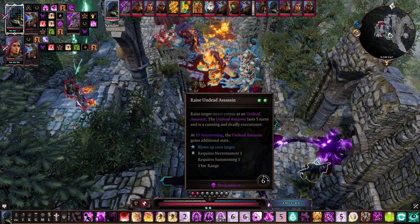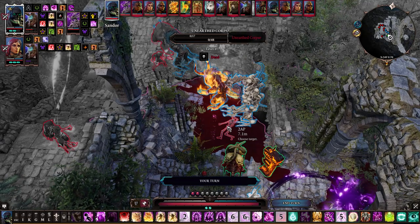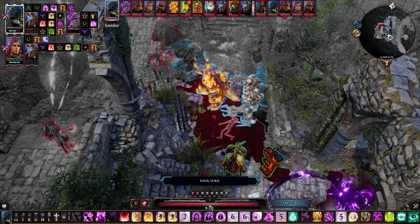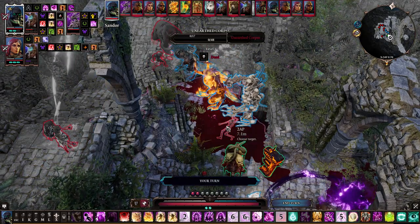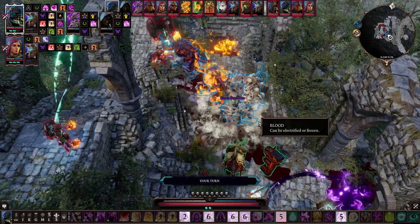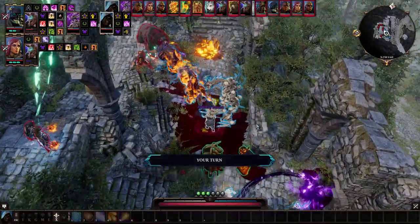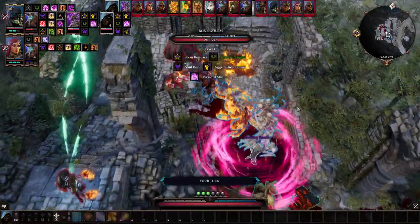Necromancy in Divinity Original Sin 2 is pretty nicely done, with heaps of interesting spells for doing all kinds of damage, buffing and debuffing, but it doesn't offer too much in the way of undead minions. I'm just going to briefly touch on the state of the game in vanilla, for people that have no idea what the minions and stuff in it are like.